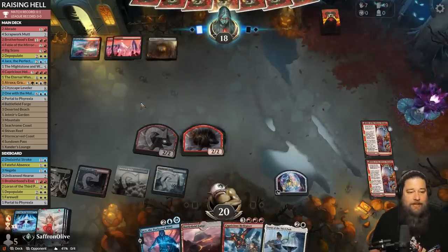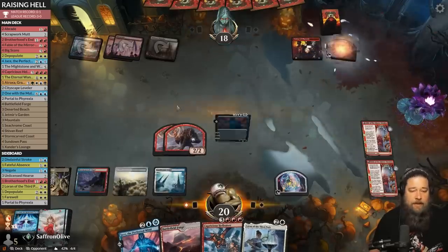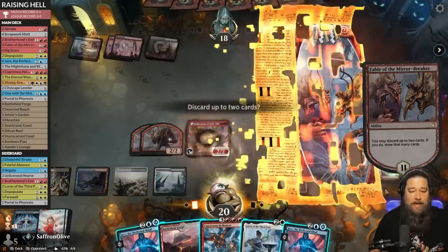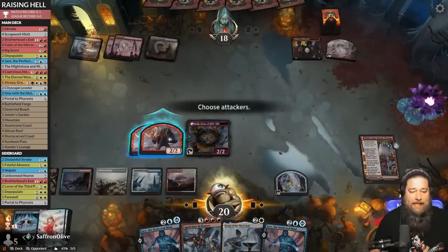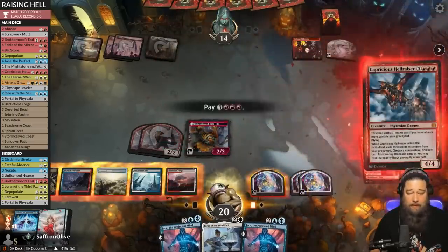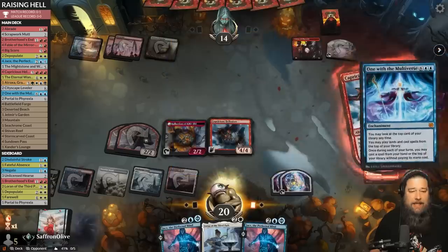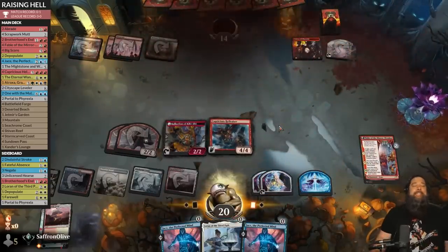Opponent plays Visions of Phyrexia. We flip the Saga, play the land, go to combat, make a treasure. This is the dream Hellraiser — we cast Hellraiser and exile into One with the Multiverse for sure. We probably shouldn't have played the land there, but our opponent went land, land, land, land, Visions of Phyrexia while we went stuff, stuff, stuff — Hellraiser into One with the Multiverse on like turn five. Pretty good.